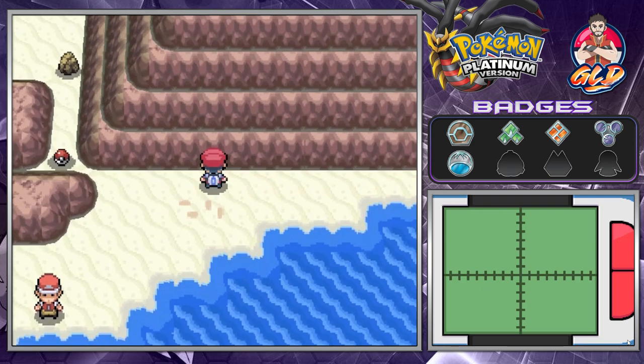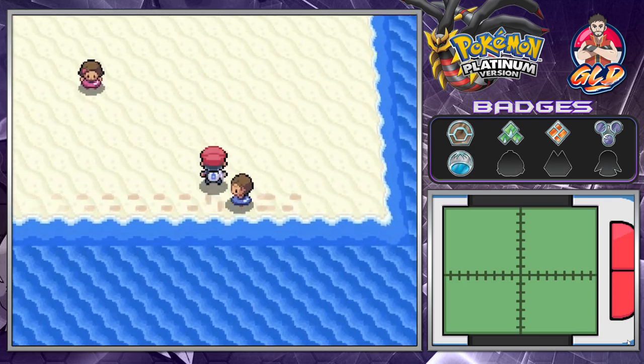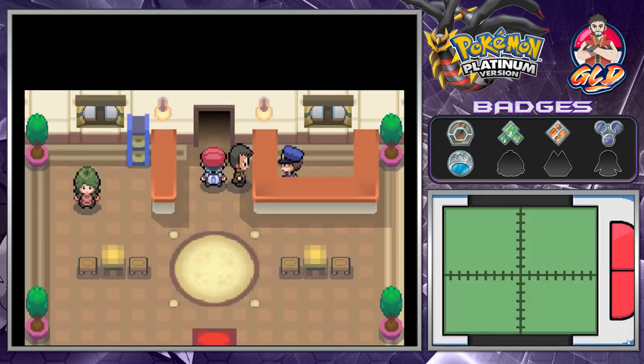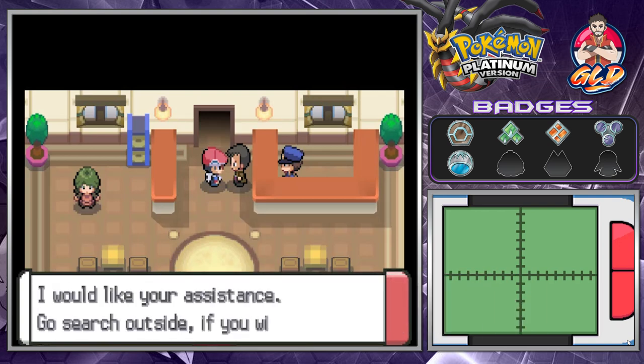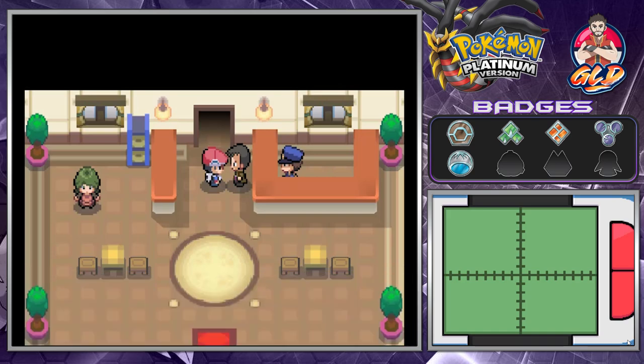We follow the grunt, and he must be tired already. Looker is at a hotel interviewing people to see if they've seen anyone suspicious. He asks for our assistance to search outside, as the suspect may have already slipped away. Let's go right ahead and find this gentleman — well, not really a gentleman.